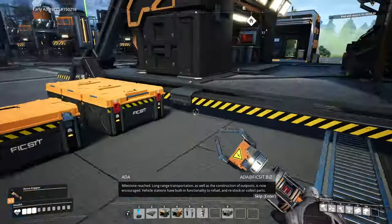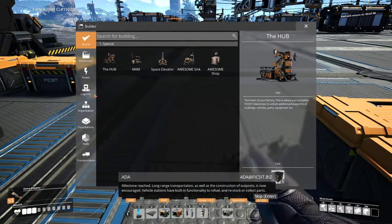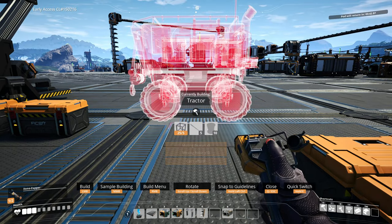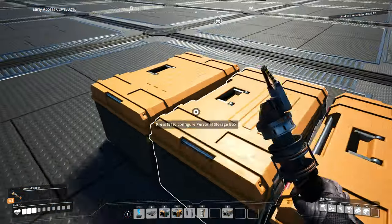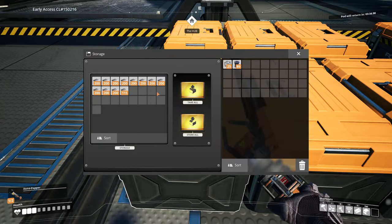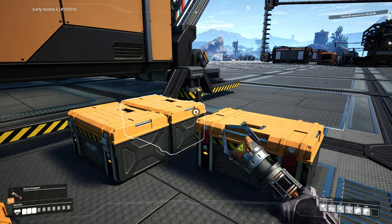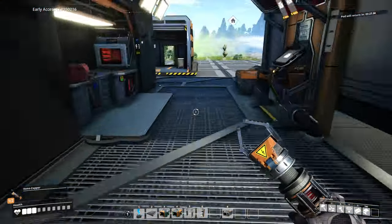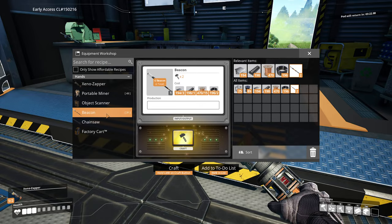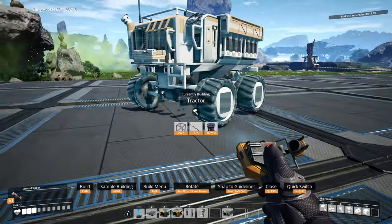Transportation as well as the construction of outposts is now encouraged. Vehicle stations have built-in functionality to refuel and restock or collect parts. We need 25 of those, or five — sorry, ten of those and five of those. We can get ten of these. We need beacons, which probably just require regular materials. Let's grab a few things here — looks like we did good.